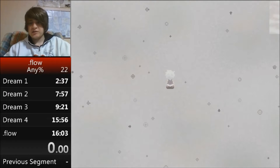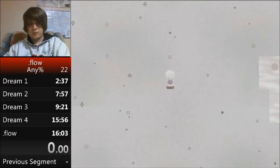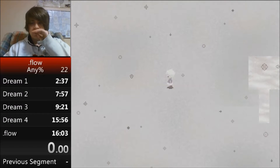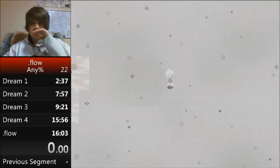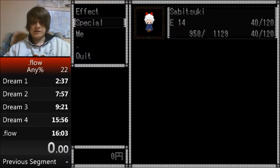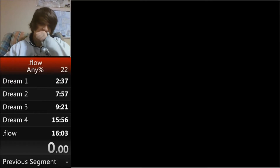Pay attention here — you want to turn at that little island or landmass to the right of the screen. It's easy to miss. Then get the arm effect and that's the entire dream. After that, wake up and split if you're using the same splits.